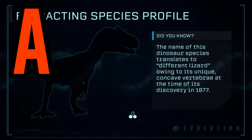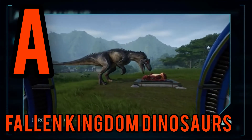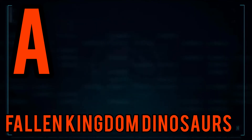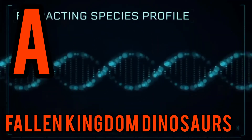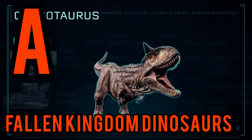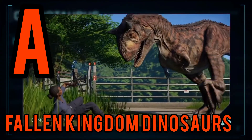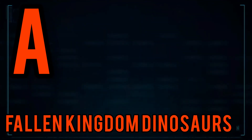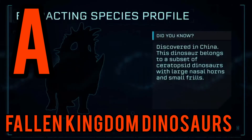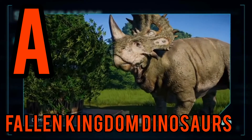Now moving on to A tier. The first is the Fallen Kingdom DLC. I feel a bit cheeky including this since it's technically a free update for everyone, but it is classified as a DLC. I really like all the dinosaurs in it — the Carnotaurus, Sinoceratops, Stigymoloch, and Allosaurus. They're all very cool designs and it just made sense for them to be in the game. You should already have this on your game, and all the designs are very nice.